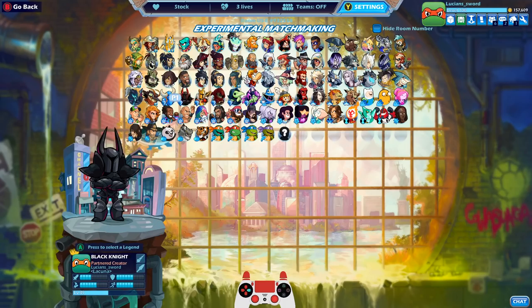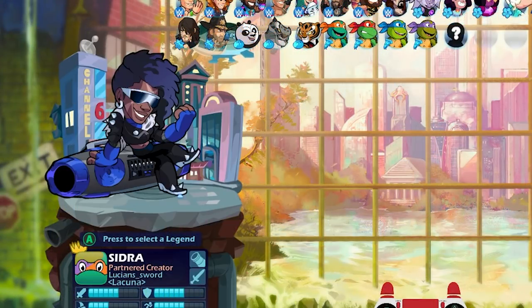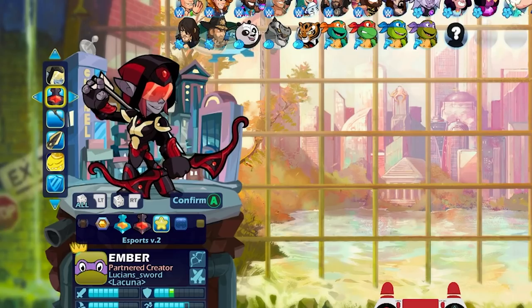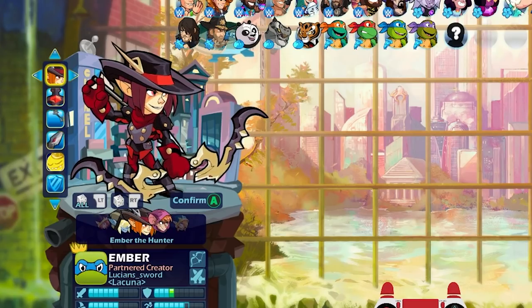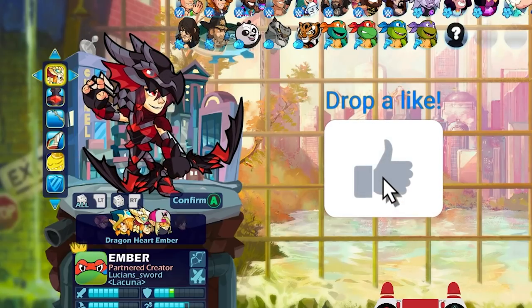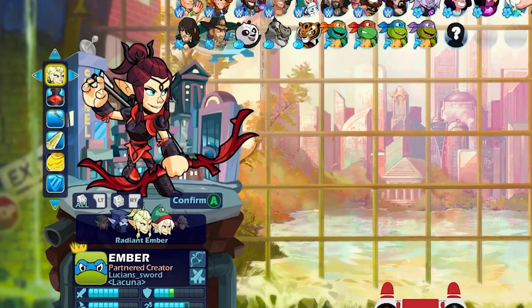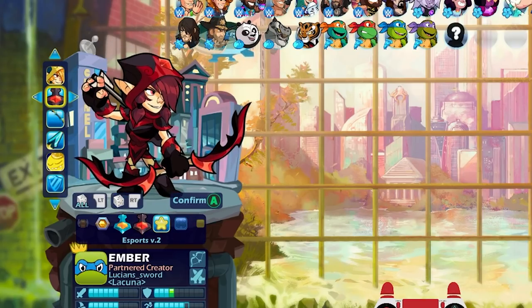I was lucky enough to get two of them and the first one I'm going to show you is Ember. Here's regular Esports, and here's Esports version 2 - oh man, look how good this looks! Ember is looking so good. Look at that metadev Ember version 2 - oh my goodness, the dragon heart looks amazing. I'm super happy I got version 2 for Ember because I really do like Ember. I think I'm going to go metadev because it just looks so good.